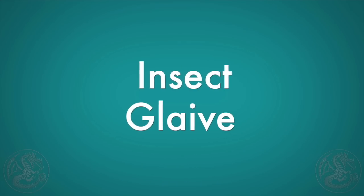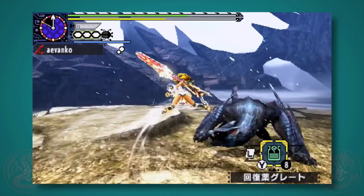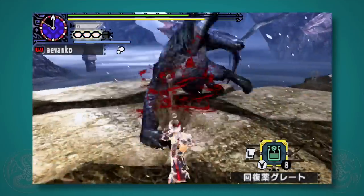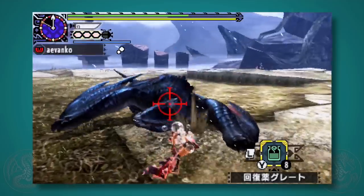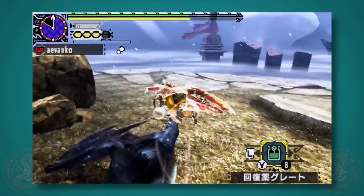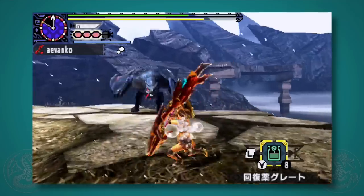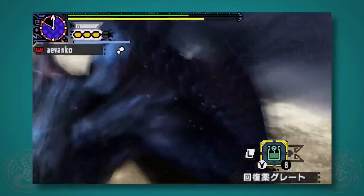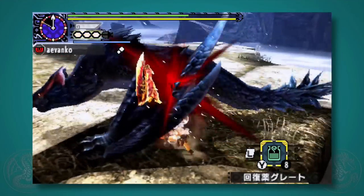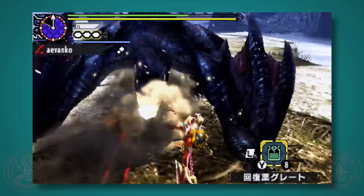Next up, the insect glaive. Everyone thought the aerial style for the insect glaive would be a joke, but look what happens — they take your upward vault and make it a forward vault. This makes it easy to literally just stalk monsters and track them down. You get this nice aerial twist if you do a normal attack, and on a large monster this can land anywhere from three to four hits. On a smaller monster it's a little bit harder, but this style is off the rails. It's one of my favorites — super fun.